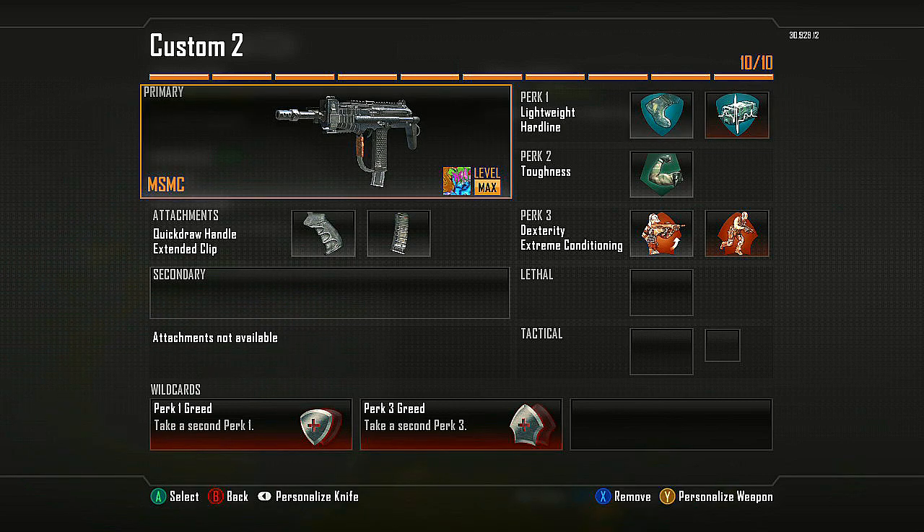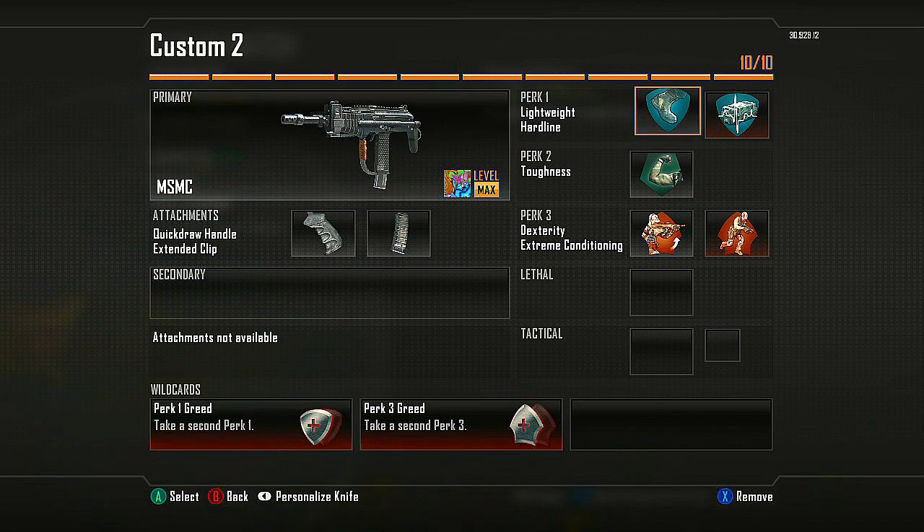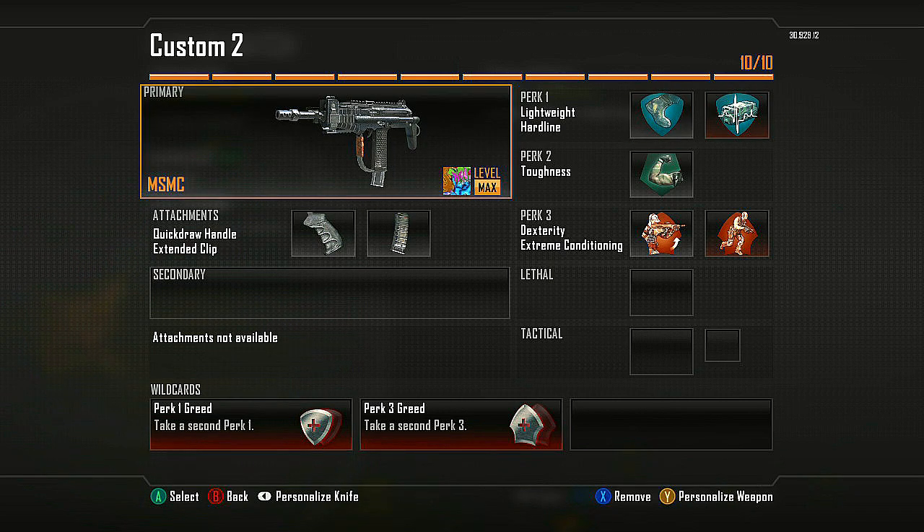A really, really all-around good aggressive class to use. I find this actually works really good in Ground War. If I was playing 6v6 I might swap out the Hardline for Ghost.